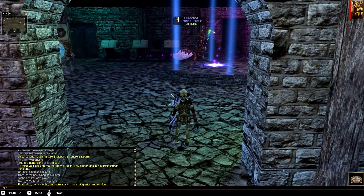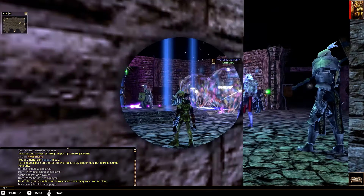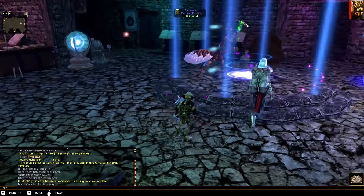We got a formian priest, a princess. What is going on here? Jeez. There's a lot of effects here. I guess we'll just walk around and test things.